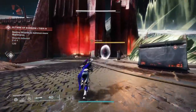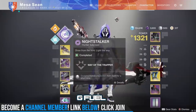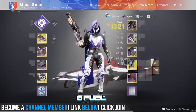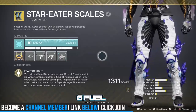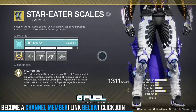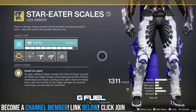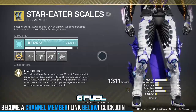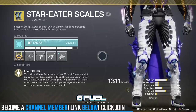If you enjoy this, please hit that like button and leave me a comment — it really helps out with the YouTube algorithm. So first off, I'm back on the light subclasses, mainly Night Stalker and Gunslinger, not so much using Stasis. The new Exotic Boots are called Feast of Light — you gain additional super energy from Orbs of Power you pick up. When you create Orbs of Power from Masterwork Weapon kills, you will see a significant amount of super energy compared to not having these on. You get a lot more super energy, so you will notice a lot more supers coming your way.